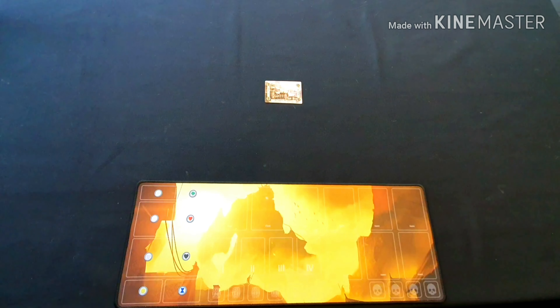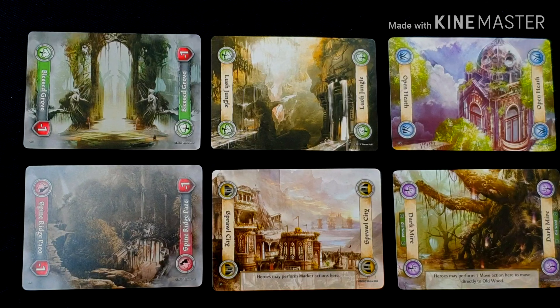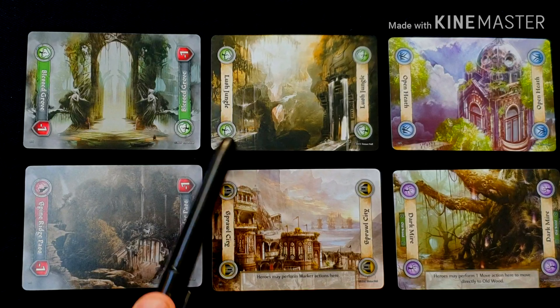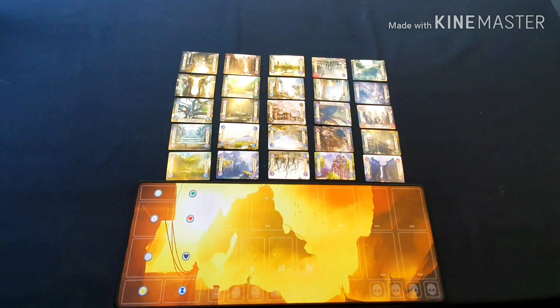The first thing we need to do is create the map. You place the Sprawl City card in the center of the table, and the rest of the cards are shuffled and randomly placed in a five-by-five grid around it. There are 25 locations with Sprawl City being the center. The locations all start color side up but can be flipped during the game to their gloom side. This array of 25 location cards is called the map.